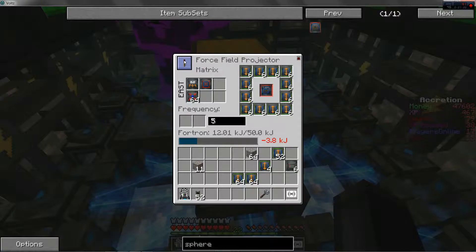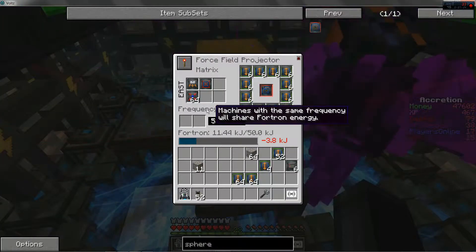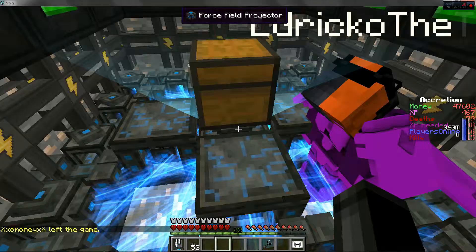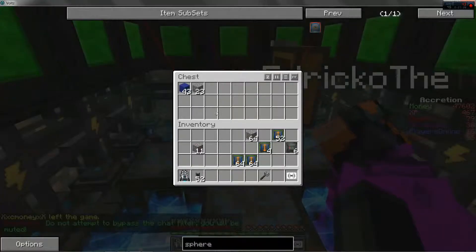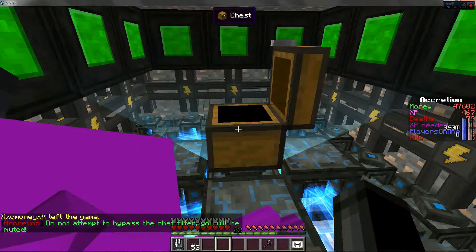Then you're gonna use this — turn that right on — and shove your disintegration module in there. And what this is gonna do is it's gonna mine the iron and whatever else is near you, and it's gonna deposit it in this chest.